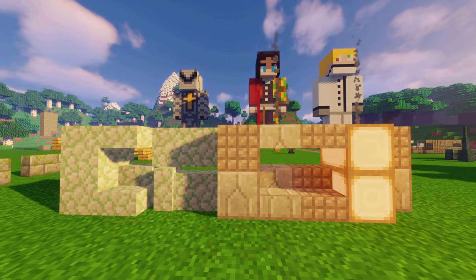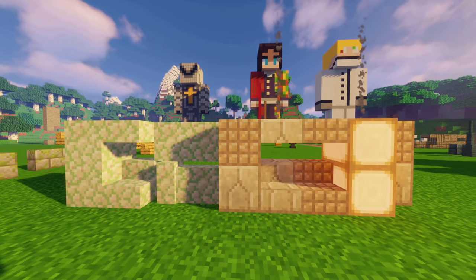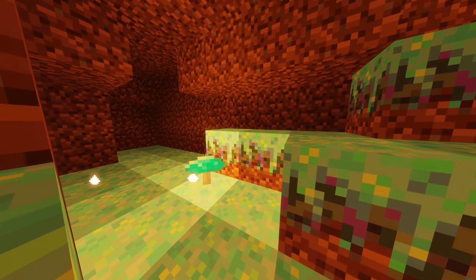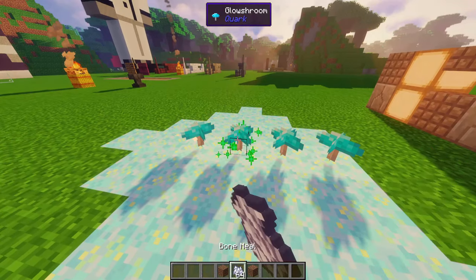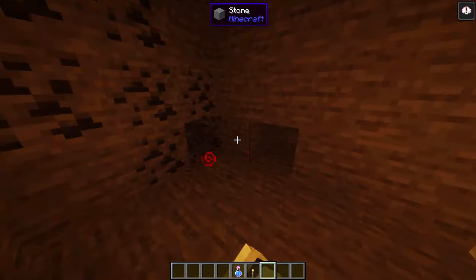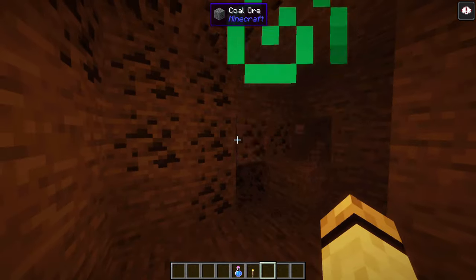Elder prismarine: found under oceans, featuring elder prismarine blocks, sea lanterns, and water. You can craft many new blocks with elder prismarine blocks. Glow shroom: underneath mushroom islands and mountains. Mushrooms can be bone-mealed to get giant variants, or brewed into potions of danger sight. With danger sight you can see areas where monsters can spawn, highlighted with particles.